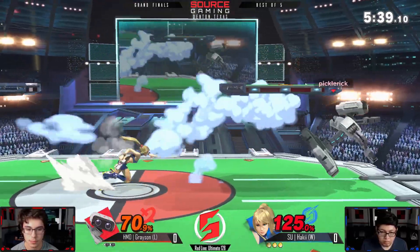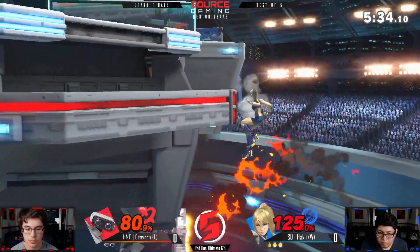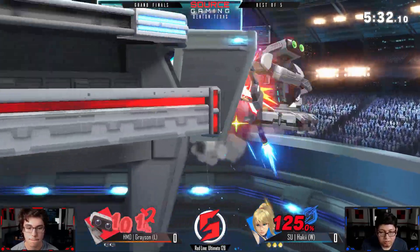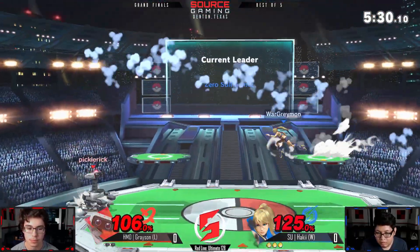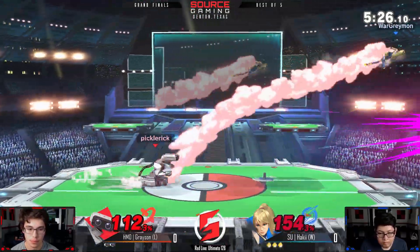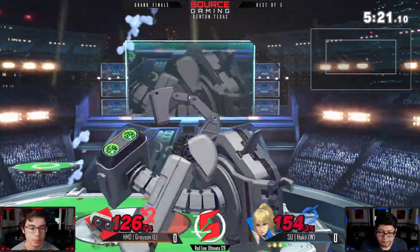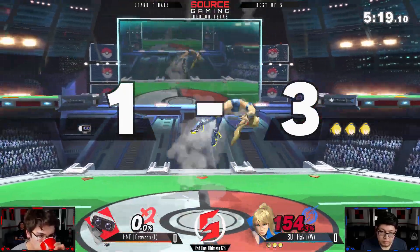I really like sending the gyro up just to cover himself back on stage. Any whiffed moves ZSS does near Rob, she could just F-tilt or jab — both very fast moves. Her jab is frame one, so it's really easy. Even if she whiffs a forward-air, she could just do that. It's kind of like a get-out-of-jail-free card.